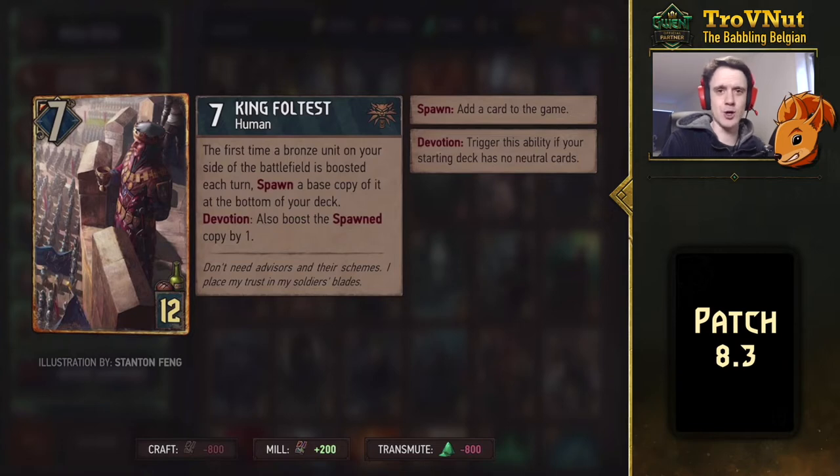The first one is the one and only King of the Northern Realms, King Foltest. 7 power, 12 provisions. The first time a bronze unit on your side of the battlefield is boosted each turn, you spawn a base copy of it at the bottom of your deck. And if you have Devotion — meaning no neutral cards in your deck — you also boost the spawned copy by one. This is a very interesting card. Most of these 12 cards are very, very cool, very interesting, and very powerful as well.